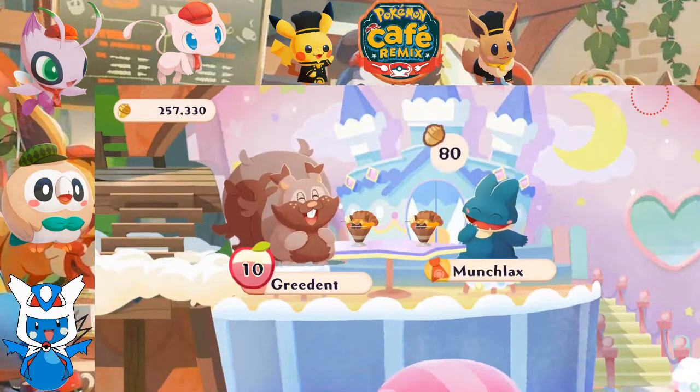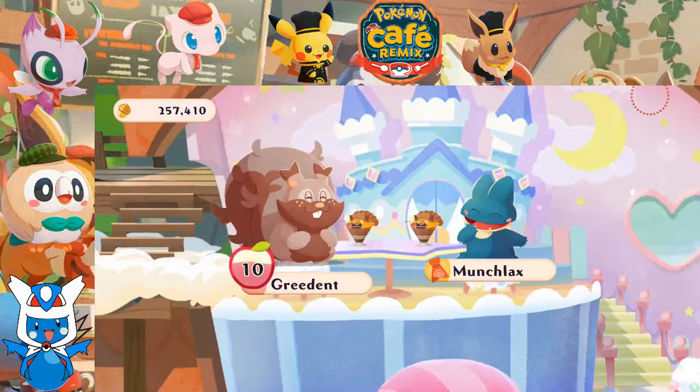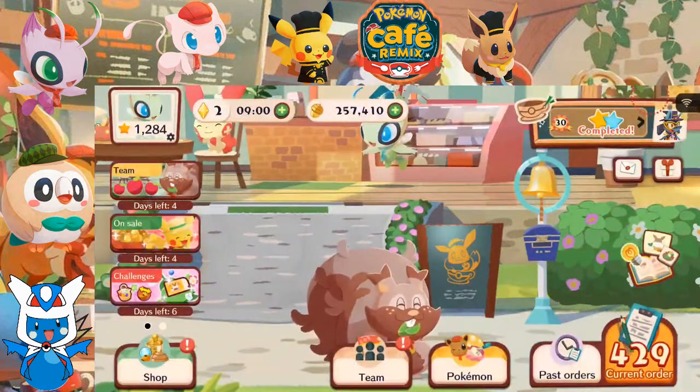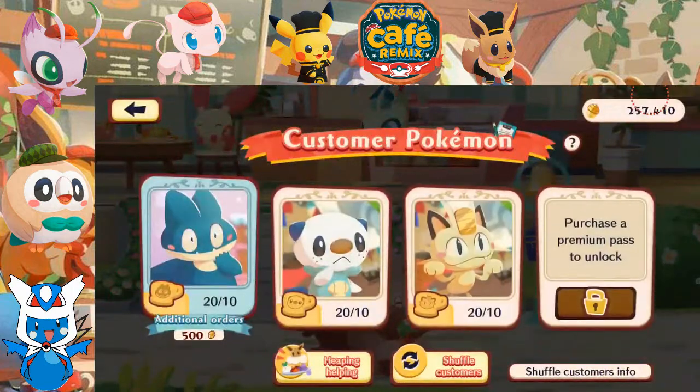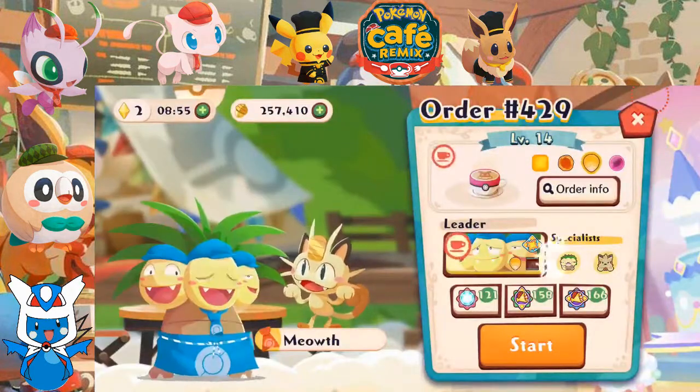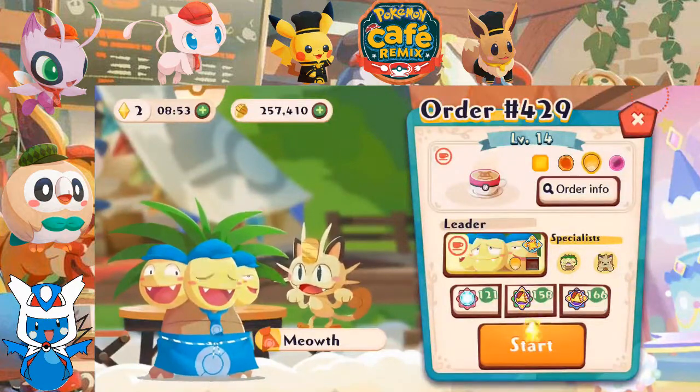Sometimes I feel like the specialty gimmicks are more helpful than the skills. Alright, bonus points - nice! Bring us to order 429, let's give this to Meowth... Executor, let's go.